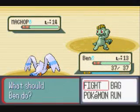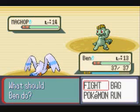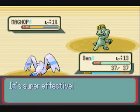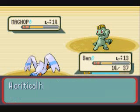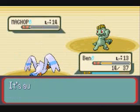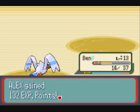Ben comes in. Machop uses Focus Energy, which raises your critical hit ratio. Just going to use Wing Attack — super effective. Machop uses Karate Chop, it's a critical hit, not very effective. Wing Attack, and Machop is down. Machop faints, and we beat this guy.